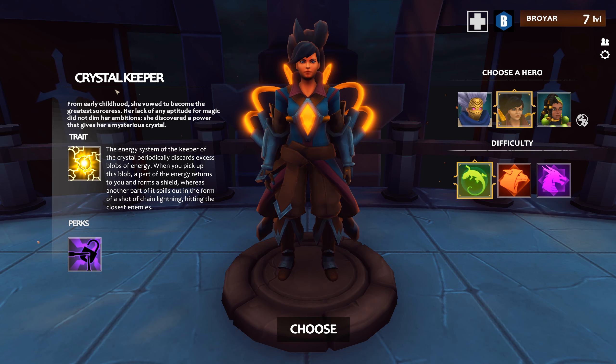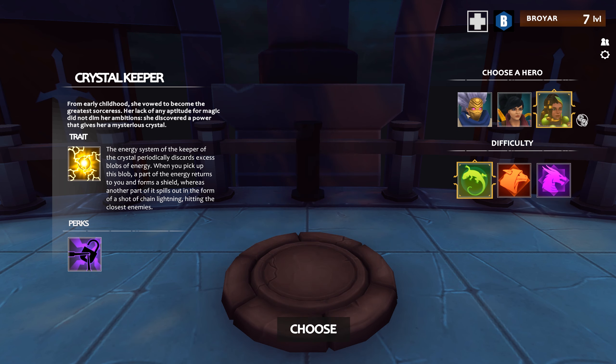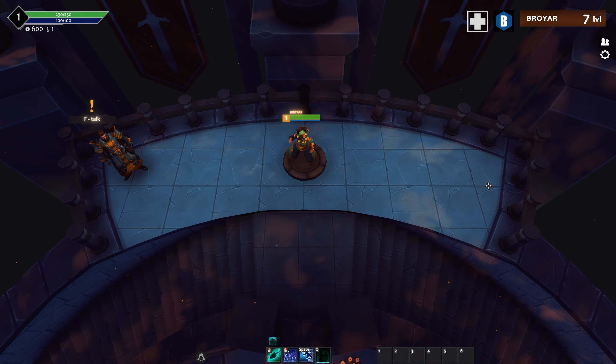Last episode, the first episode, we showed off the Crystal Keeper, which I had not played or tried out before. It was kind of cool. I had some cool abilities. Now we're going to try out the Witch, which I also have not tried. I had a chance to revive enemies, which is kind of cool. And then maybe next episode, we'll finish it off with the Sorcerer, which I have played a little bit of.